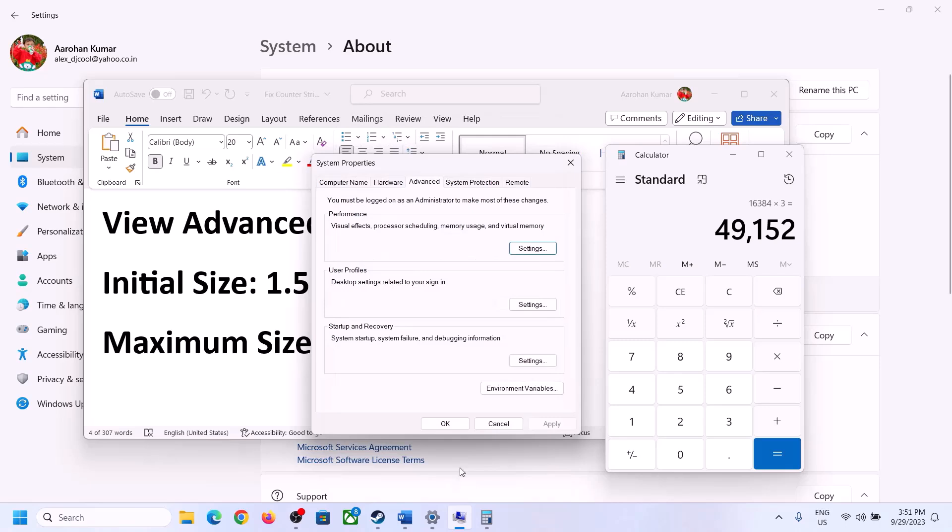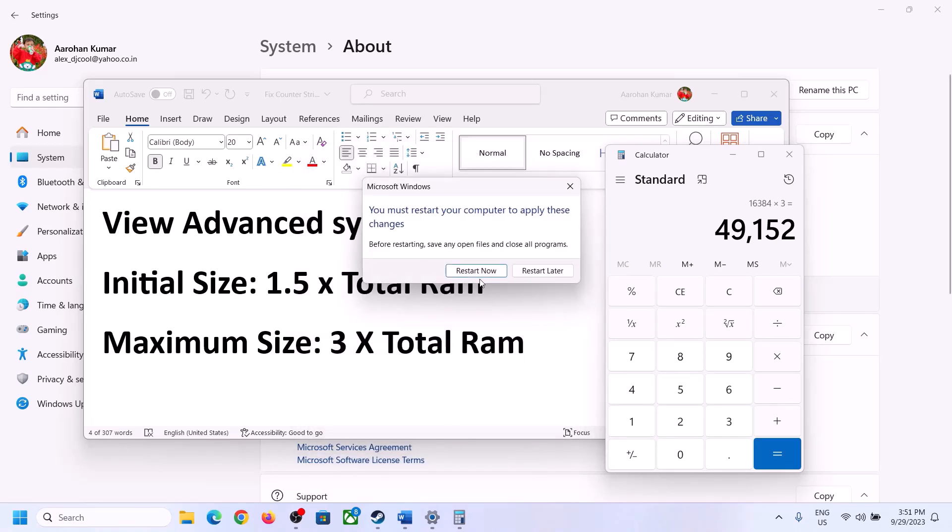Click Set, then click OK, Apply, OK. Restart your computer — make sure that you restart your computer after this.